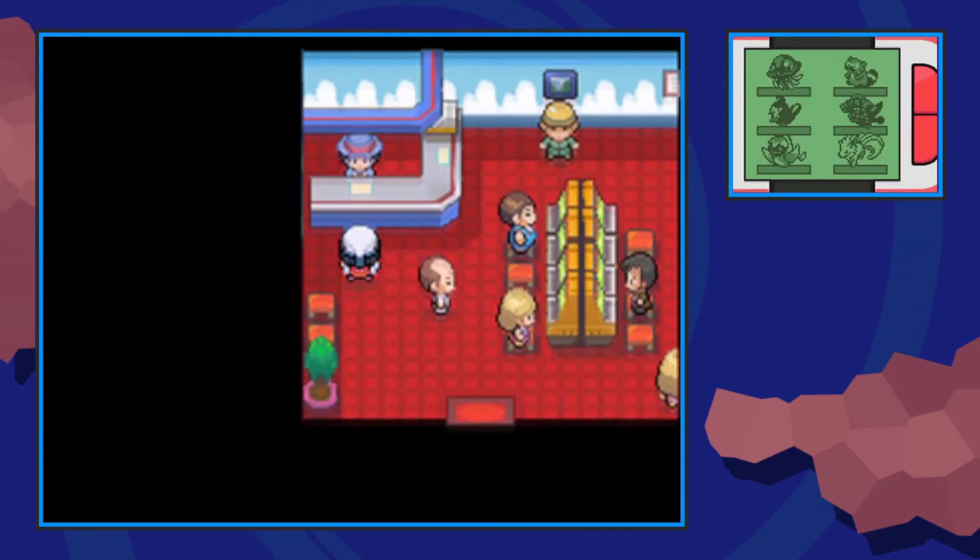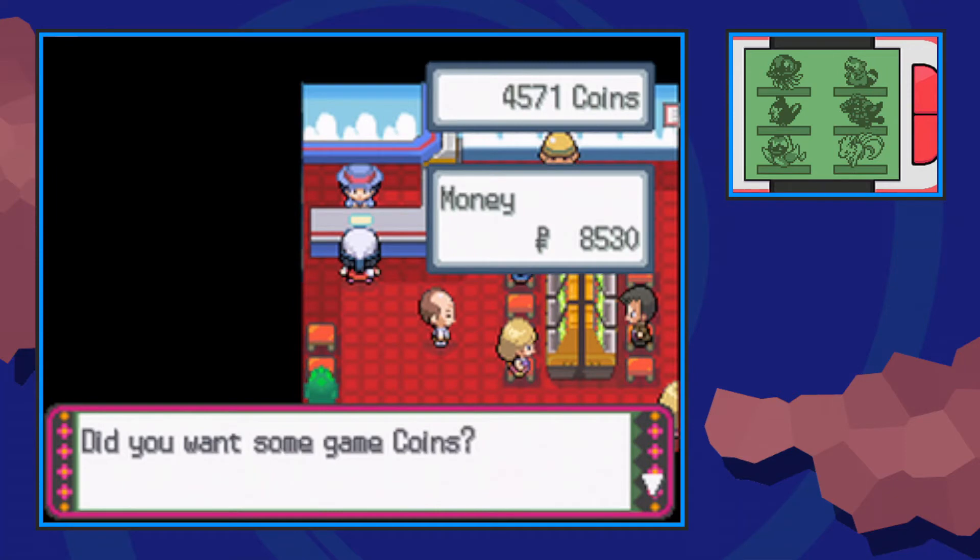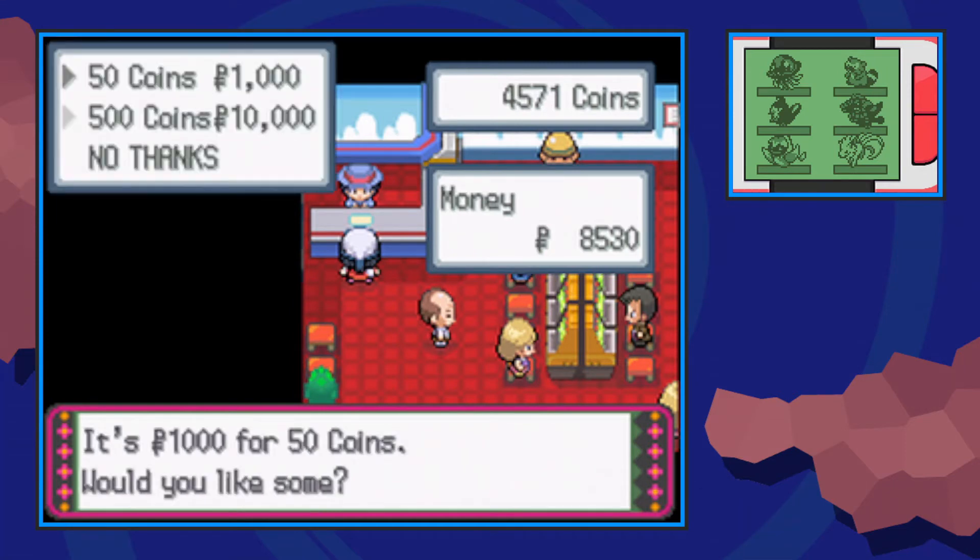Once you go inside the Game Corner, you can talk to the sales clerk here who will sell you coins in exchange for Pokédollars, at unfortunately a pretty high exchange rate. You could buy these coins from here, or you can test your luck at the slots over here if that's what you prefer.